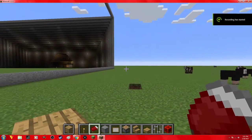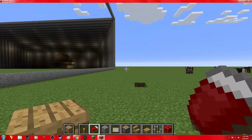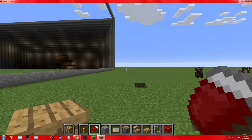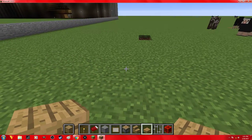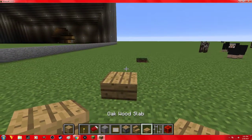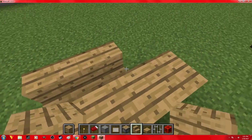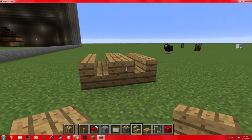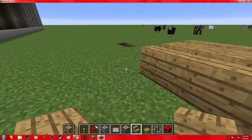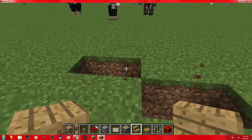Hey everyone, what's up, it's PrestigedNoob and I'm back with another video. For this video I'm going to show you guys how to make a table and make it look more realistic. You guys could make a table like this — this is how I was doing it before. For being Minecraft it doesn't look that bad, you can tell what it is. Let's compare it — I'll put two blocks there and make a table.